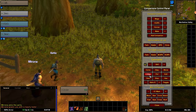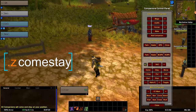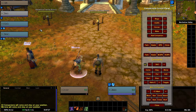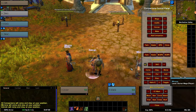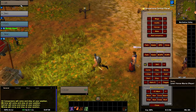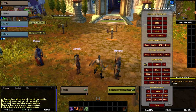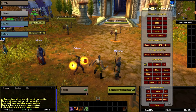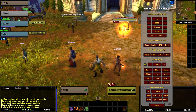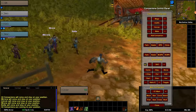The next important command is come stay — it's a conjunction between the come and stay commands. This makes the companions rooted at your location. It has diverse applications like using it for corner pulls or just making sure they are not moving from their designated spot. While they are rooted, they will continue to use their abilities and attack enemies in proximity, except they won't be able to move. To make them move again, you can give them the start or come commands.